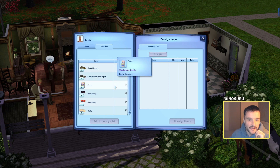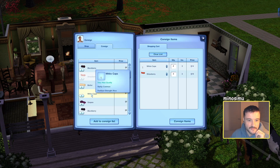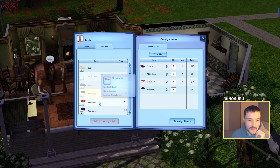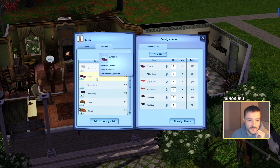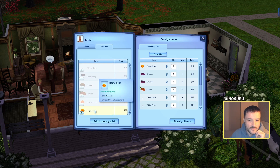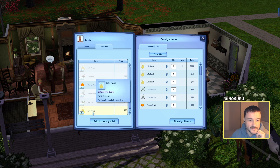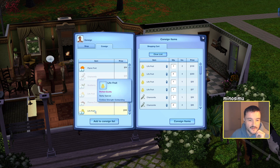I'll leave a little bit for him to eat - the butter as well. He can't sell the butter because he bought that off someone else. But I'll leave a few things for him to eat: flame fruits, bell peppers, life fruits, licorice, chamomile, buzzberries. What was the most expensive? Oh, the life fruit. So yeah, they get heaps of money from the life fruit, which is really good.